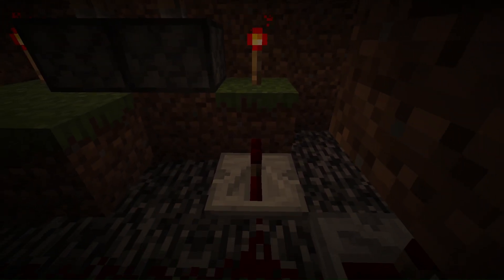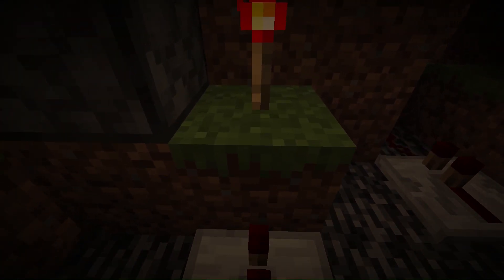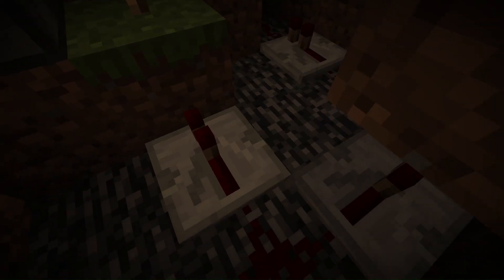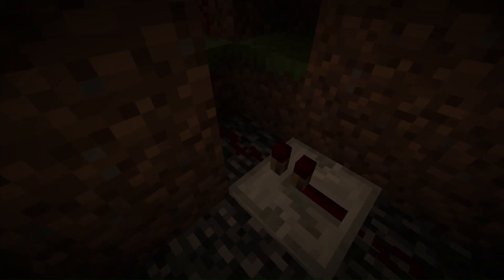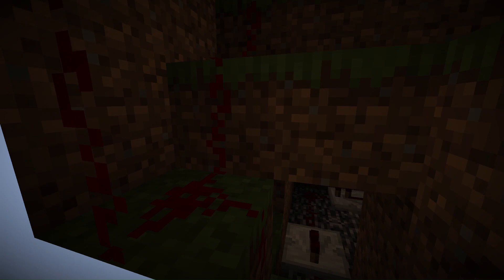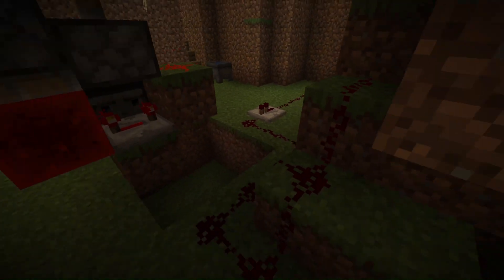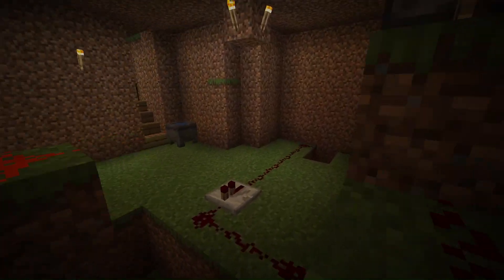A repeater can be used to target a specific block individually, because redstone doesn't really want to target a specific block individually, and that's kind of annoying. But here you just have to power a block beneath a redstone torch in order to power it off. So that's two redstone torches down, then we go up — you have this redstone torch, then you go across and then the other redstone torch.